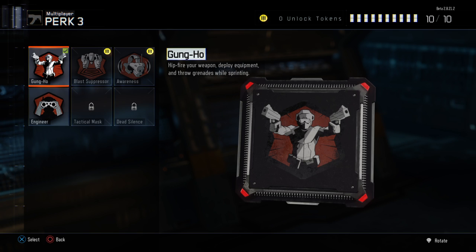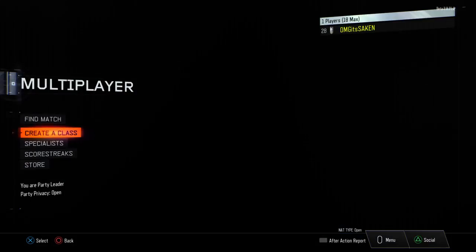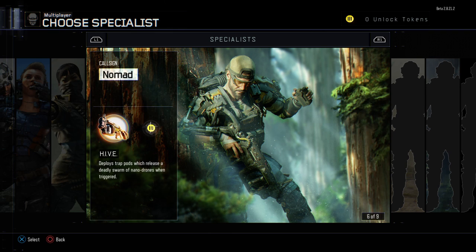For Perk 3, I probably won't use this once the full game comes out — I'll probably double up on the first two. But right now I'm using Gung-Ho so I can throw grenades while sprinting.